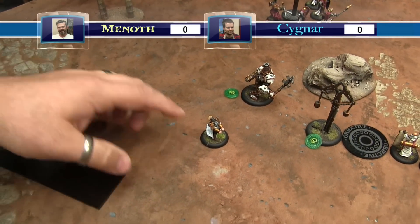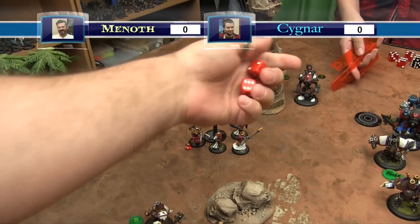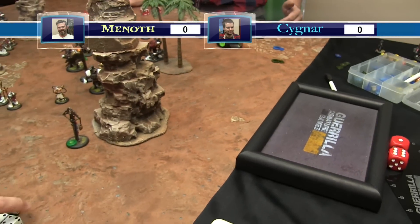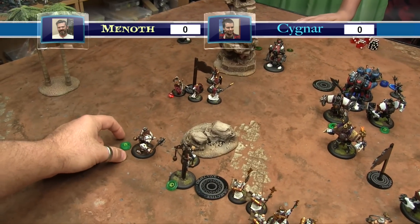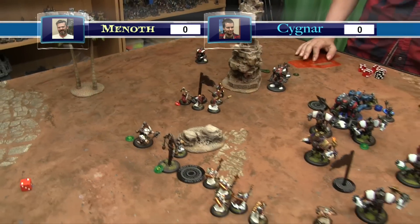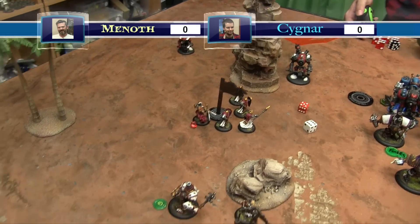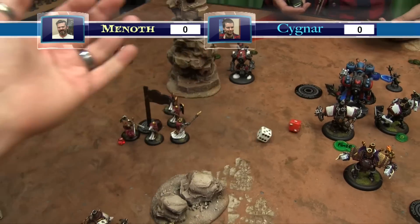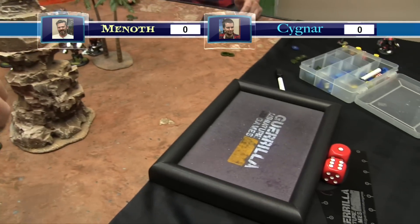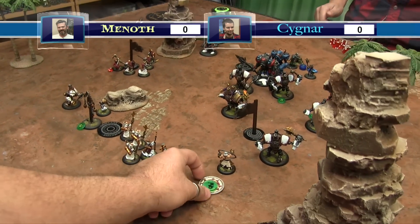A Crusader runs and touches the flag. The Vassal walks over and empowers the Redeemer for an extra shot. The Redeemer aims and shoots the Defender - needing nines. First shot hits - POW 12, dice off six, boosted for eleven, five damage. Second shot misses - blast scatters. Third shot also misses - blast scatters toward Junior but hits him. Boosts damage - minus eight. Needs a big number to kill. Rolls eleven, which would kill him but actually computes to zero because he has no damage boxes left. That ends Menoth turn two.